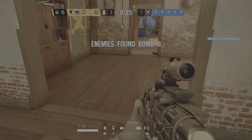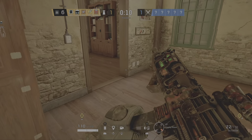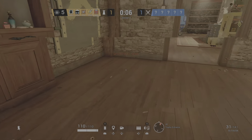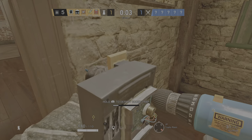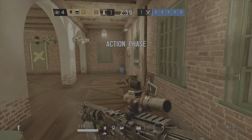Op-4 is located at a bomb. Plan your defenses accordingly. Ten seconds to insertion. Down to five seconds. Op-4 is located at a bomb. Get ready to engage.